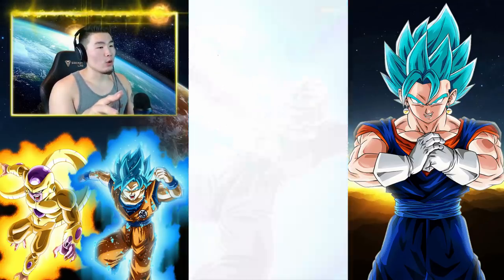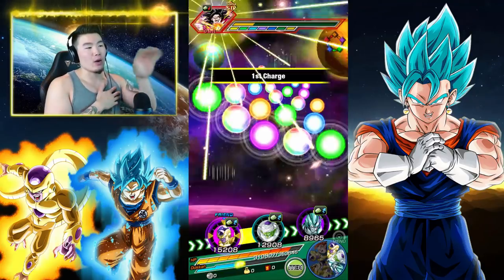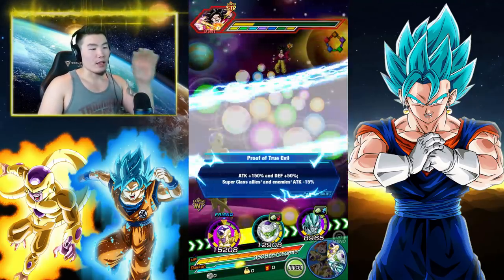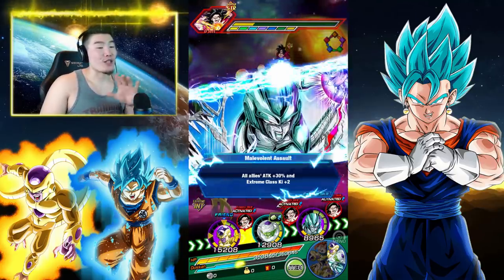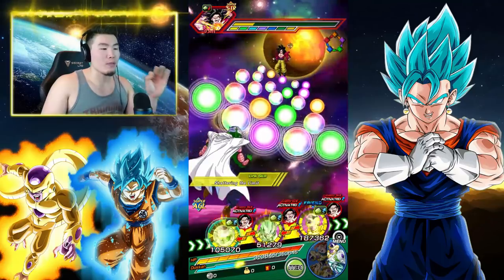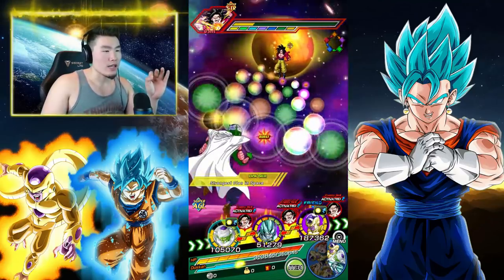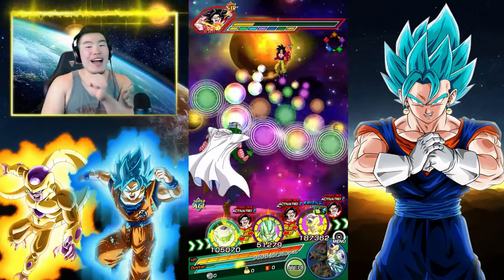Oh! I believe 4 turns had just passed, so on the 5th turn right now, Piccolo just transformed. That's such a cool transformation. As far as Global goes, LR Vegito Blue is the best free-to-play unit, but I think Piccolo might be close, man. We got 1, 2, 3, 4... 5! We got a perfect 5 Rainbow Sphere lineup right here. This is exciting.